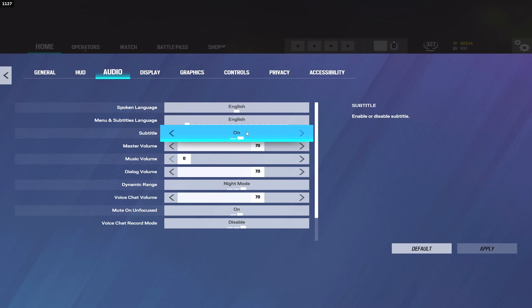I do have subtitles on. The reason for this — I'm not even sure if it still works — but back in the day, if an enemy reloaded near you and said something like 'reloading,' you would get a subtitle for that. So sometimes you'd be able to see if people were near you based off subtitles from the other team. Any voice line the other team had, you'd get subtitles for. I'm not sure if it still works, but it's just something I've kept on over the years.